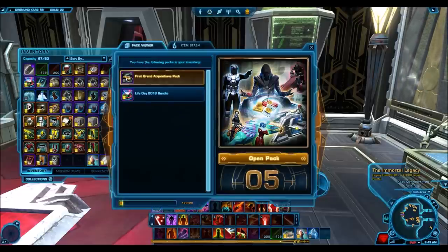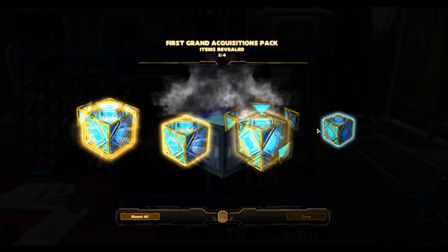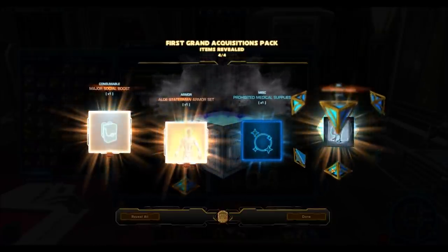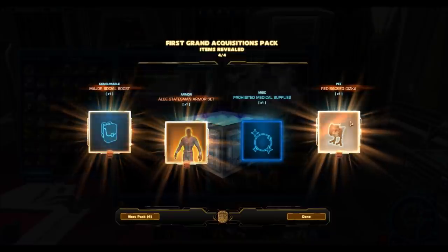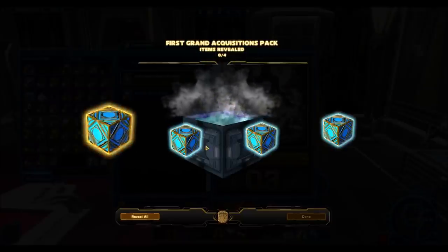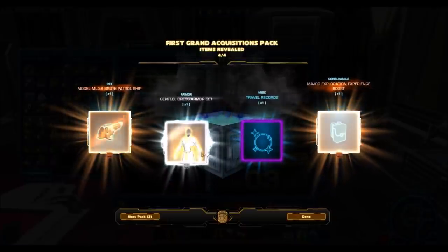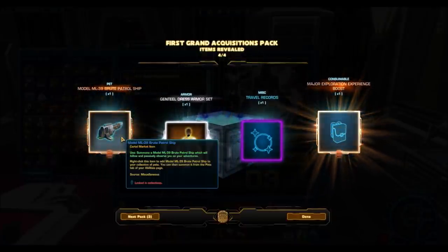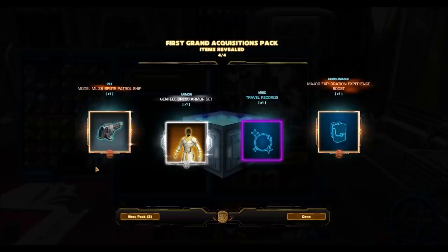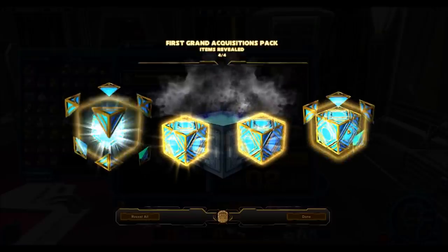The Grand Acquisitions Pack — let's see if this thing can hold up to the Grand Nightlife Pack, because that's kind of the standard I'm holding it to. That's one of the reasons I'm opening it; I'm hoping it'll have the same RNG. So the Alt Statements armor set and the Red Backed Gizka — two bronze items. That's what any normal cartel pack would give you, so I'm not sure why you would want to pay a thousand cartel coins for one. Not off to the greatest start. The next pack contained a pet and what looks like an okay armor set.